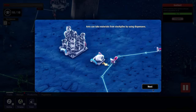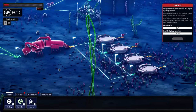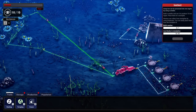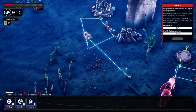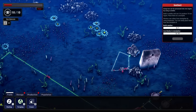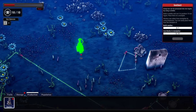Ants can take materials from stockpiles by using dispensers. I think this might work properly - if she has a larva, he'll continue dropping it out. We'll add another ant here. I'm going to clean up some of this loose stuff too, just make room for other buildings. We have a good little area here to start building up our smelter like the game wants us to. So we'll build a smelter here.